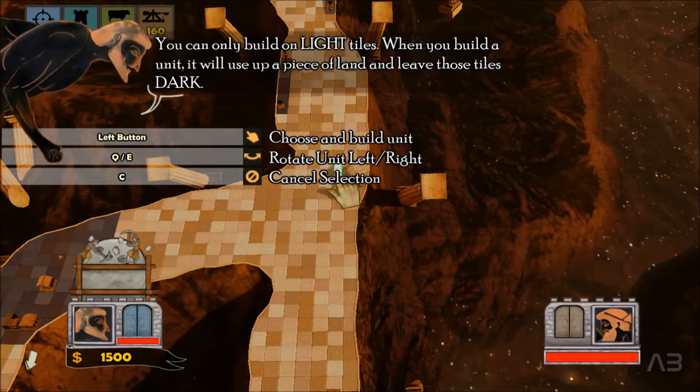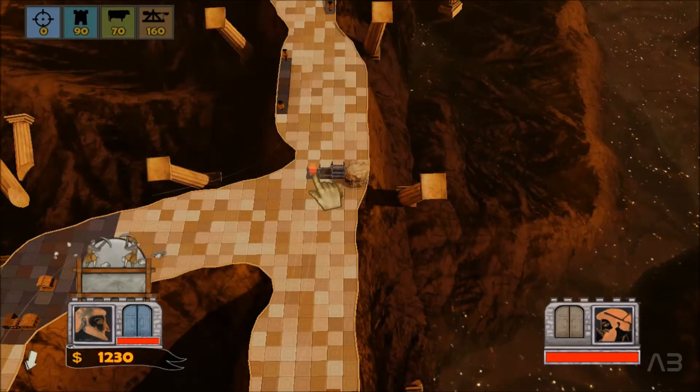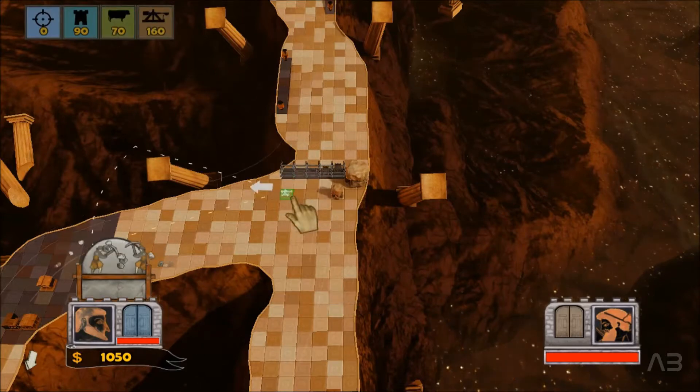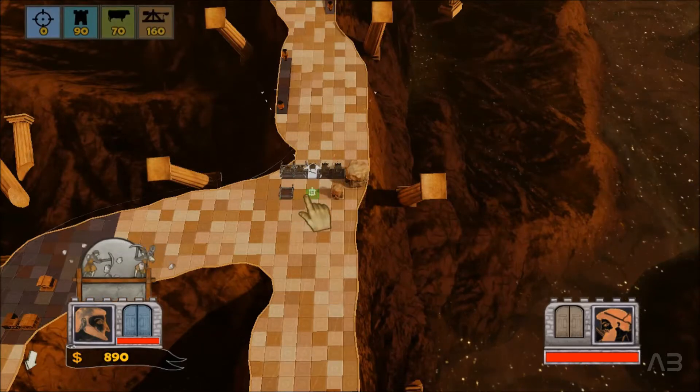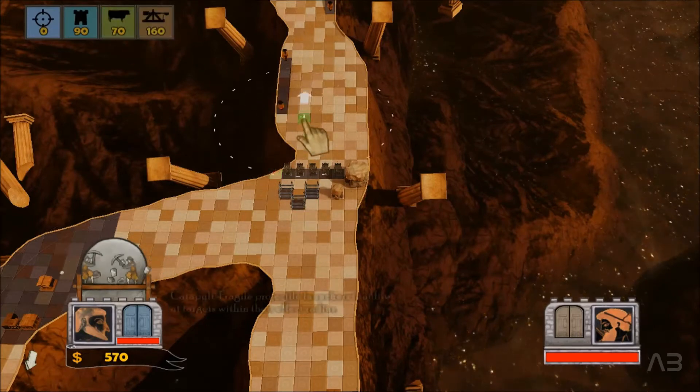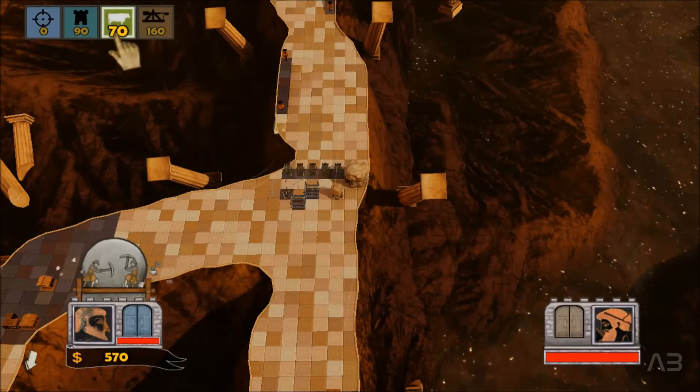On the first and second level of Rock of Ages, the game gives us some very basic information. It tells us how to rotate the direction of our defensive structures by using the Q and T buttons on the keyboard, and how to cancel the selection of a unit by pressing the C button.